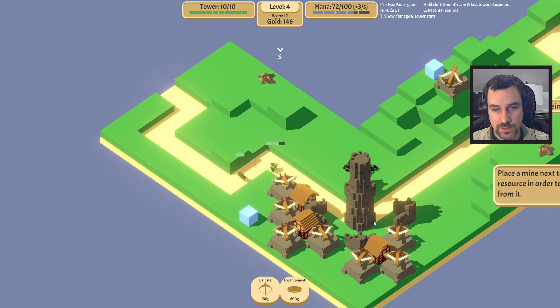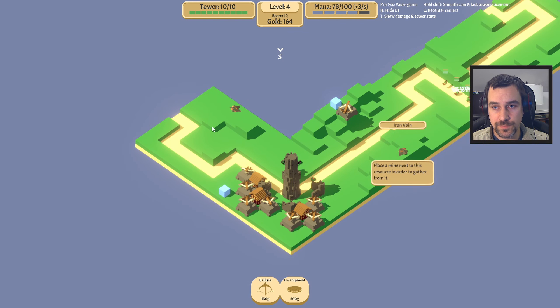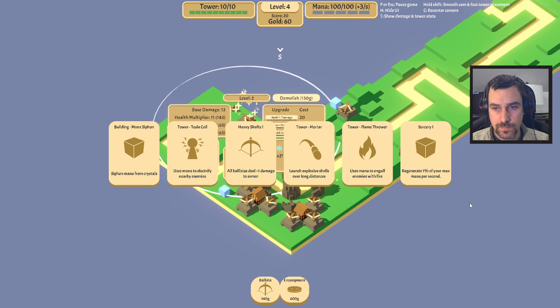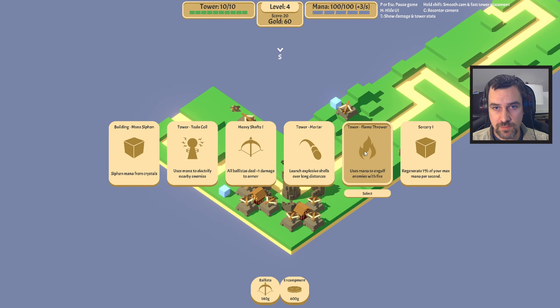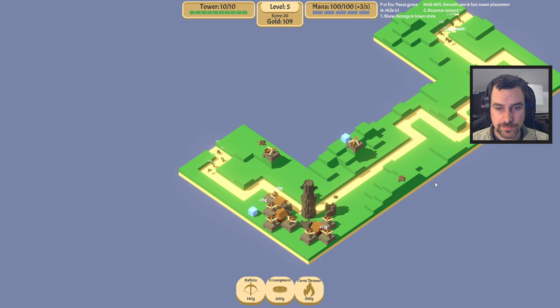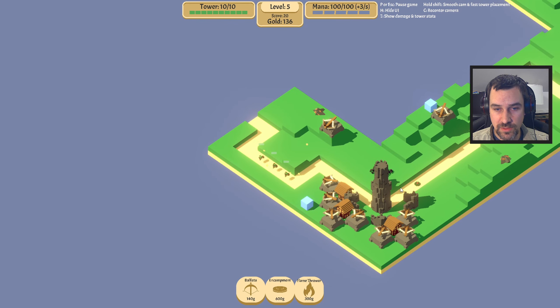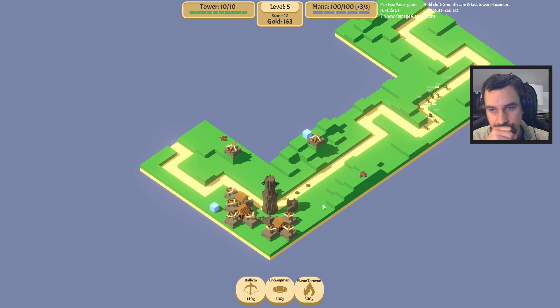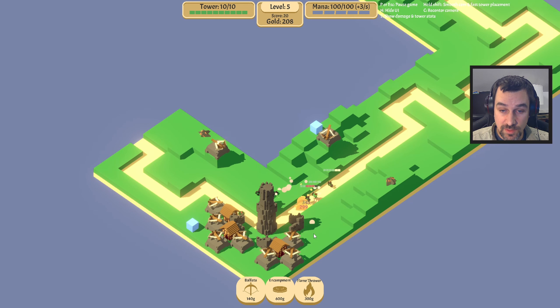Dealing with the fast boys — perfect, very good. I would like another ballista here though. Hopefully by the time Oogie rolls around these will be strong enough to deal with his leftover health. He just ran over that mine and it didn't explode — unacceptable.